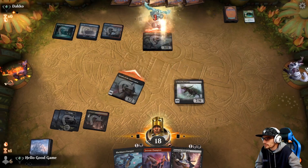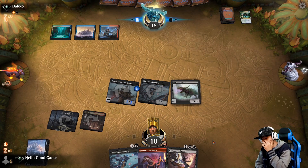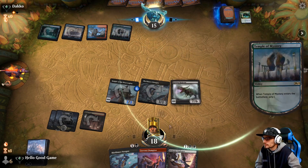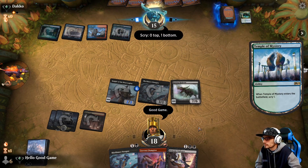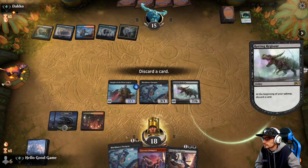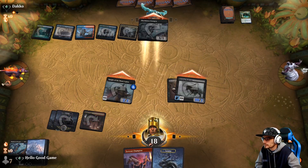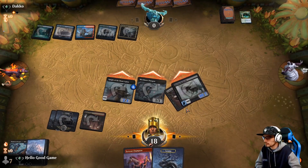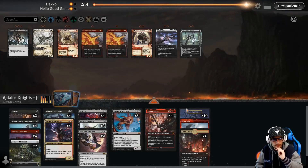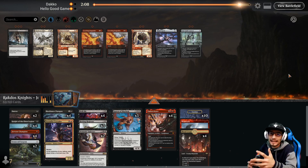We're getting Demonic Embrace — that should be quite enjoyable. Even if Storm's Wrath comes, our Regi survives. That's game — there's 15 right there. That was enjoyable. It is enjoyable when you beat them, but now he's on the play and he's gonna drop it turn four again. It's just so hard to deal with. Maybe he'll let us go first.